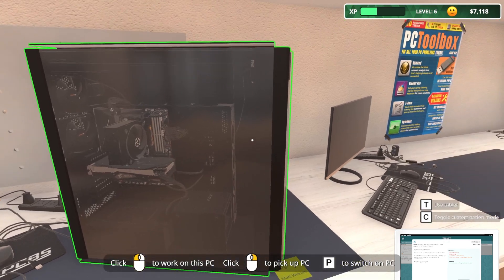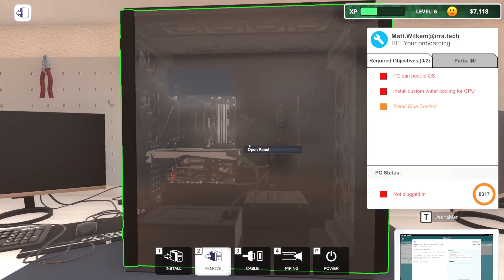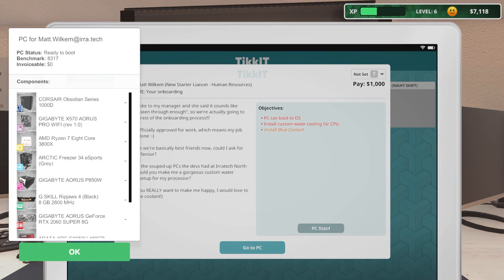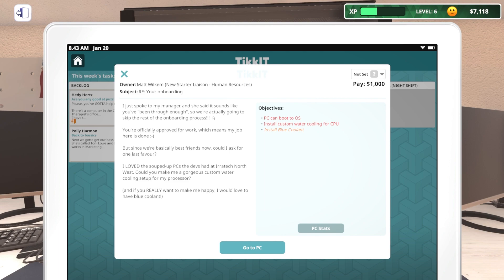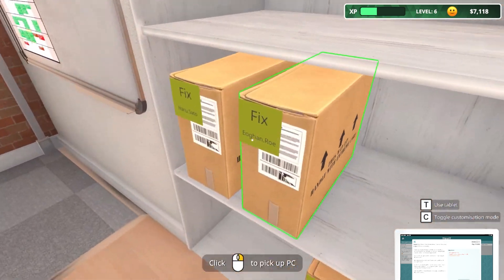What are you? Matt Wilkham back again. Oh my gosh. That's right - you have the Obsidian Series 1000D and this hilarious tiny little computer in here. What are the specs of this? Matt Wilkham - blue coolant - install custom water cooling for CPU. Are you sure? 2060 Super? 3800X? Okay, I guess. Why do you think you need this? You've been through enough. So we're going to skip the rest of the import. You're referring to me. I'm officially approved for work and the favor is you love the souped-up PCs - can you make me a gorgeous custom cooling setup for my processor? I'd love to have blue coolant. Okay. Custom water cooling. You know what? I'm going to let that sit for a second because I need to think about it. It's a little overwhelming.